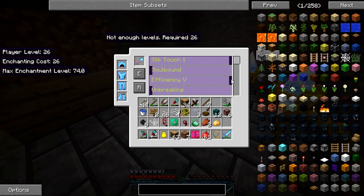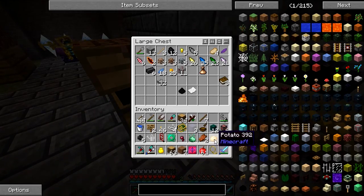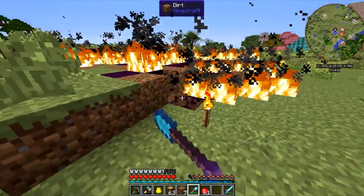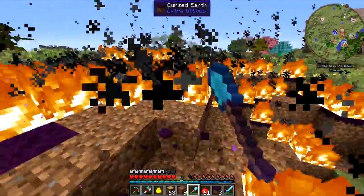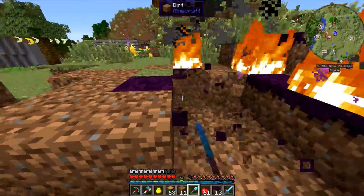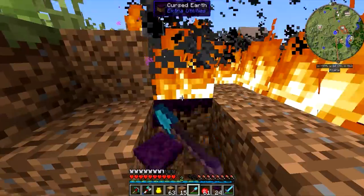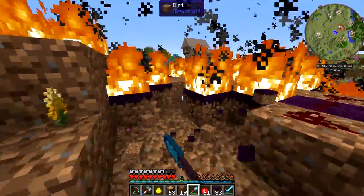I want efficiency five so I can instant mine this cursed earth. Wait for it — bam bam bam, shut that off. Let's go ahead and drop some things off in here. For future reference guys, it's a lot better if you do the ritual and immediately switch it to nighttime or daytime rattle, because if you don't, this will be a pain. It doesn't have the content you spawn on it which you don't really want at all.